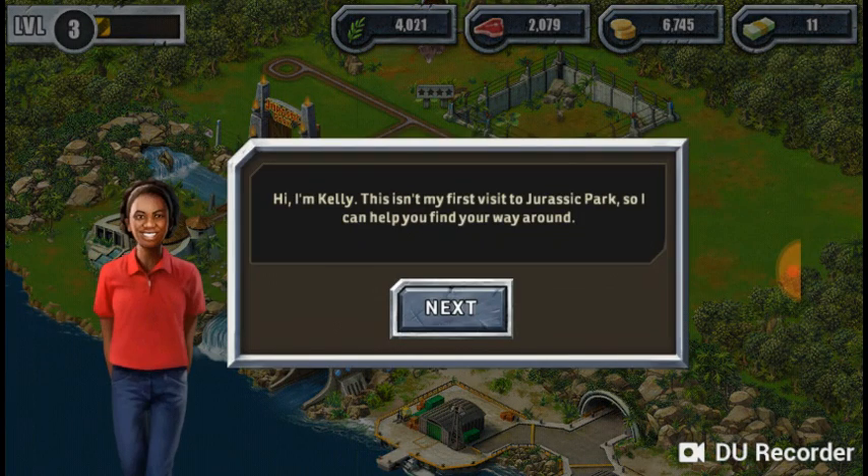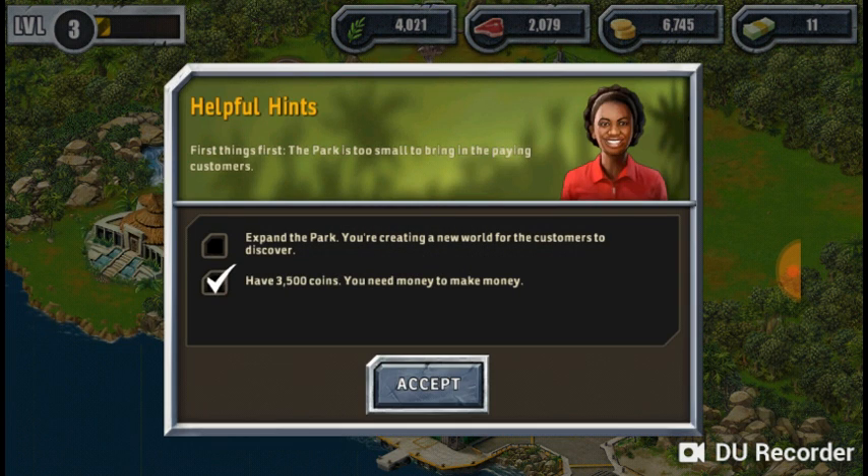Kelly — hi, I'm Kelly! I've seen all the Jurassic Park movies by the way. I'm going to redo my rankings list now because it's Jurassic World now — I've seen Fallen Kingdom just recently, me drinking something too. First thing is the park is too small to bring in paying customers — you need 35,000 coins. You need money to make money.